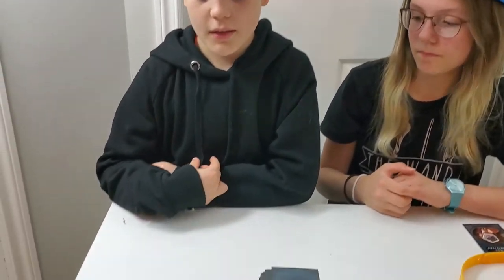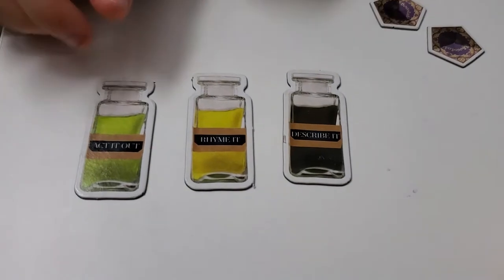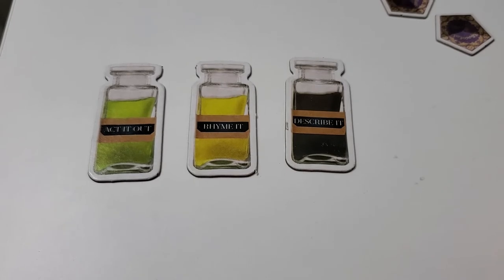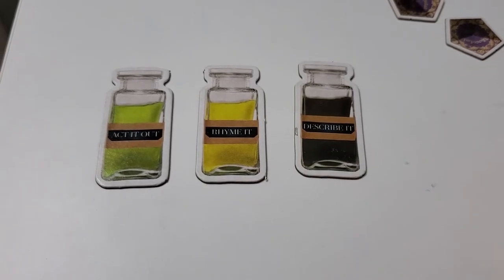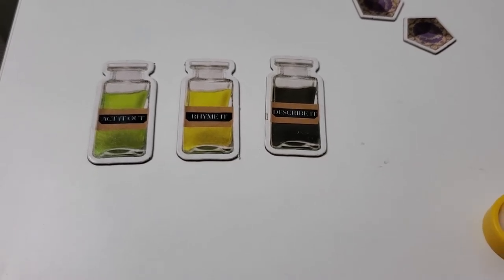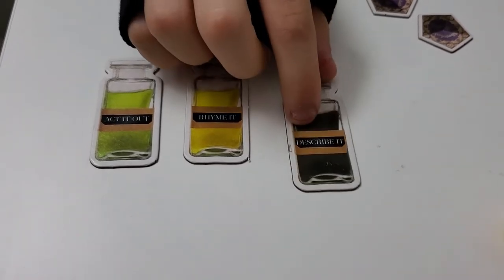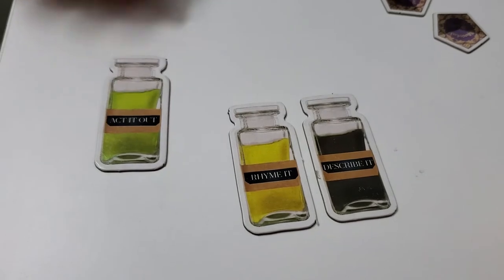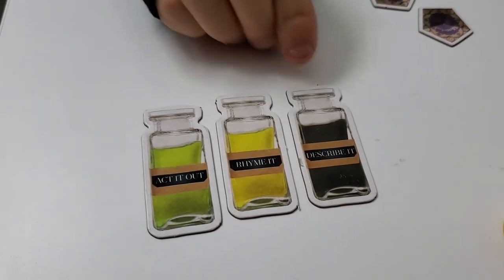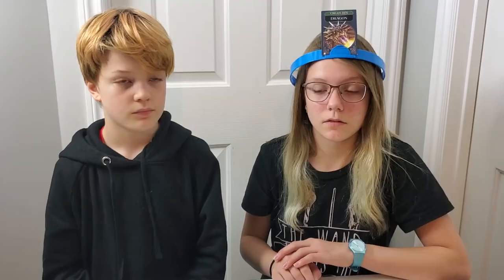To make guessing easier, you'll have potions. At the beginning of the game, you deal two potions face down to each player. The potions are 'describe it,' 'rhyme it,' and 'act it out.' When you want to use one, you give it to another player who then does what it says to help you guess your card.